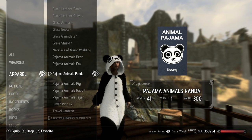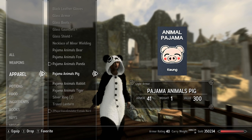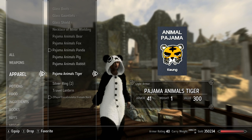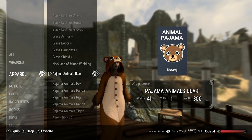I have some more here to show off. They've got really cool symbols for the inventory. So you got pig, bear, fox, panda, pig, rabbit, tiger — and there's even more than that. Those are just the ones that I crafted real easily.